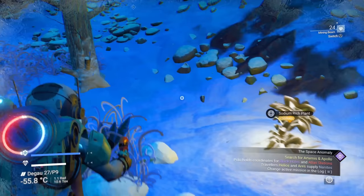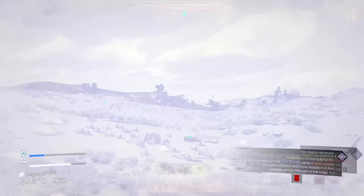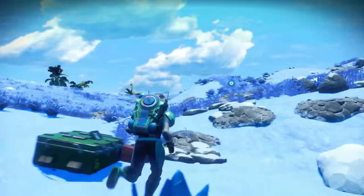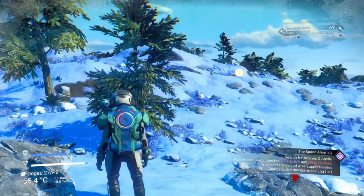Most other common resources in No Man's Sky can be found this way, and simply need your mining laser to extract. Some metals however will need to be found in ground deposits. The quickest way to find them is by using your analysis visor and tagging them up. You'll then need to use your terrain manipulator in its mine mode to dig them up and extract the resource. Keep in mind that not every material is present on each planet — to see what's on yours, go to the discoveries tab in the menu where it will be listed.